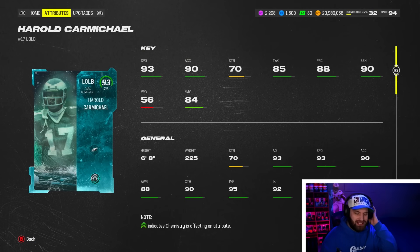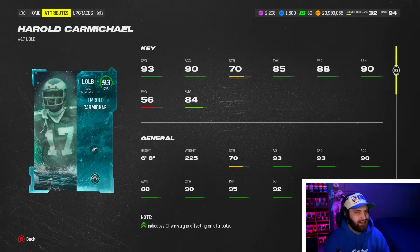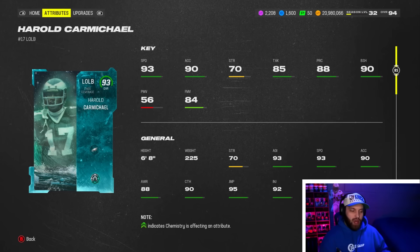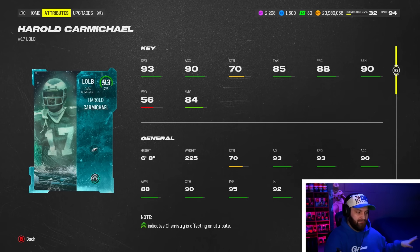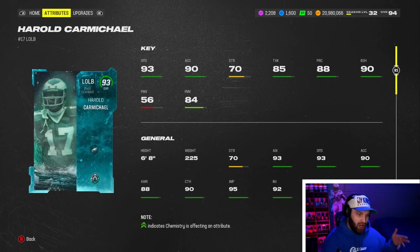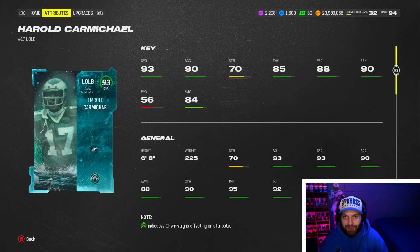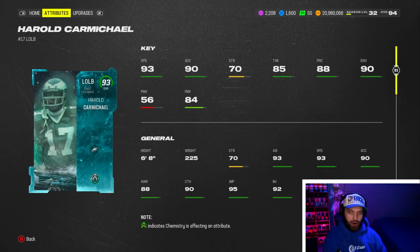At number 2 we have Harold Carmichael. If you're not running a theme team, 93 speed is quite slow right now, especially with the zero-chill strat card getting nerfed. But he is six foot eight, and just like Christian Harris, you can be so out of position and still make plays — because of his height and his reach. You can literally have the worst user play of all time and still get interceptions with Harold Carmichael. His stats are lower — low block shed, low power movement and finesse — but he has 94 change direction. You cannot teach six foot eight, and that's why he's number two.